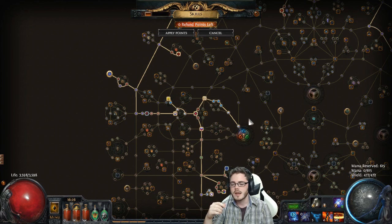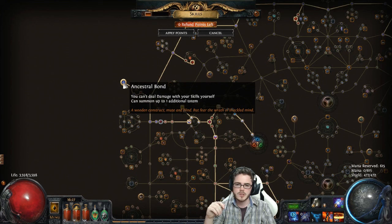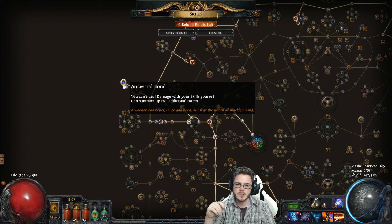I was able to cast Lightning Tendrils myself and have a Lightning Tendrils Totem there as well doing additional damage. The earliest you can go dual totem is basically when you get to it. What I did was go through this area, get a Rain of Splinters, socket that in, and then go Ancestral Bond and level with totems. The clear speed works pretty nicely as long as you're using a decent skill — Ball Lightning and Lightning Tendrils worked well. When I was using Spark for leveling, not so well.